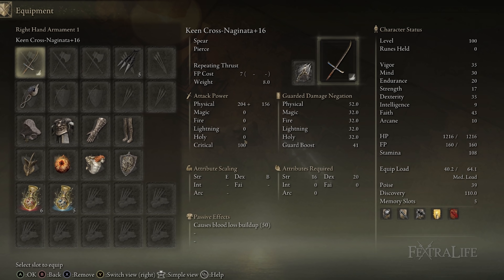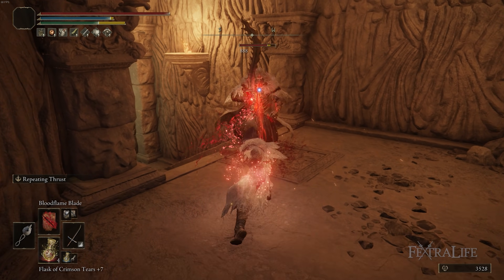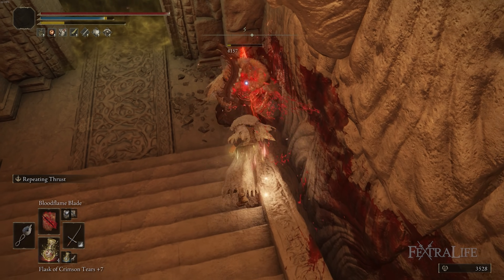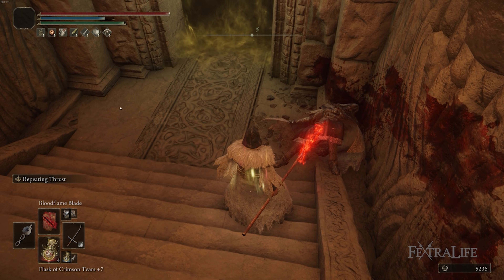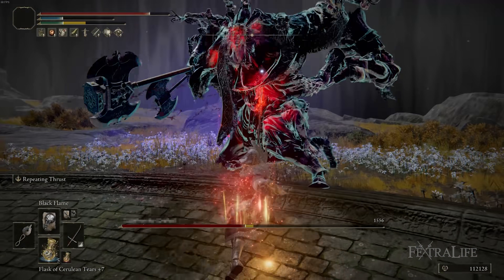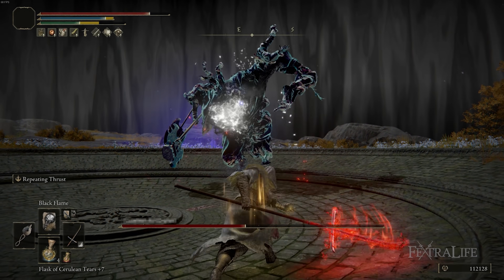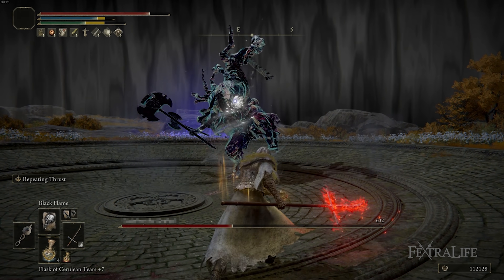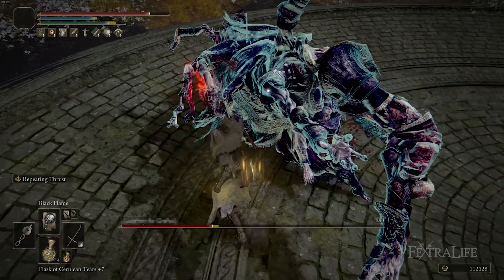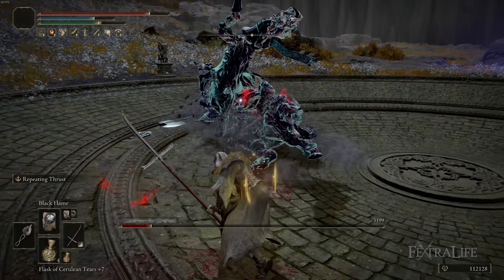The reason I chose the Cross Naginata — although I really like the Nagakiba as well — is because Repeating Thrusts sets the bleed status effect faster than just about anything, and when used with Black Flame really gets that status effect on a target quickly. It also does so from very good range. Being able to start the windup of this ability early allows you to hit with the very tip of the spear, keeping you a good distance from bosses. If you did it with a shorter weapon like a rapier you would get hit a lot more often.